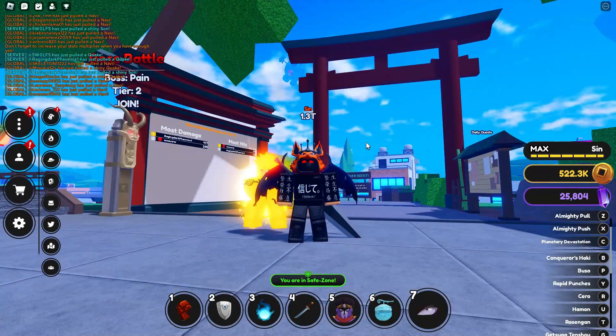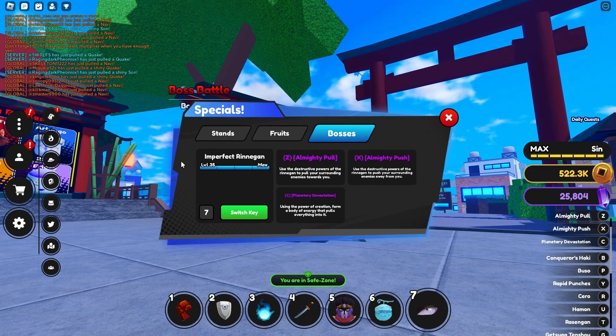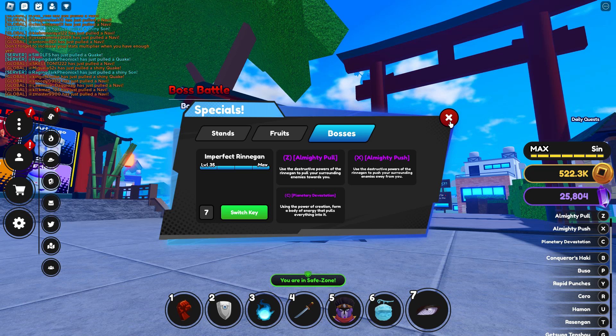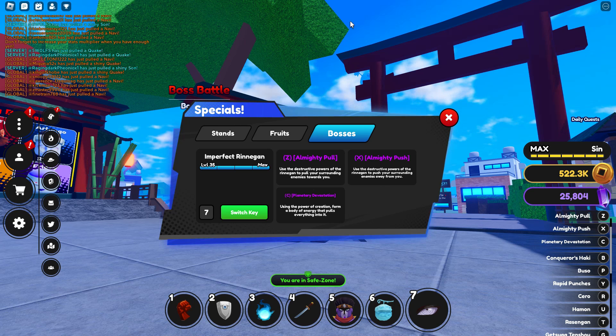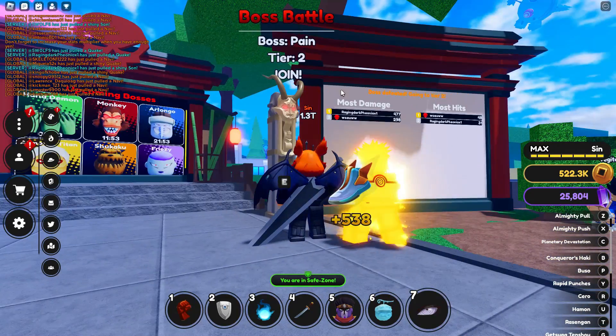What's up guys, it's Fresh. Today I'm going to be showing you how you can get the Running On — the perfect Running On — in Anime Fighting Simulator X. It's relatively easy. I do have a showcase, so after I teach you how to get it, there will be a showcase of it.